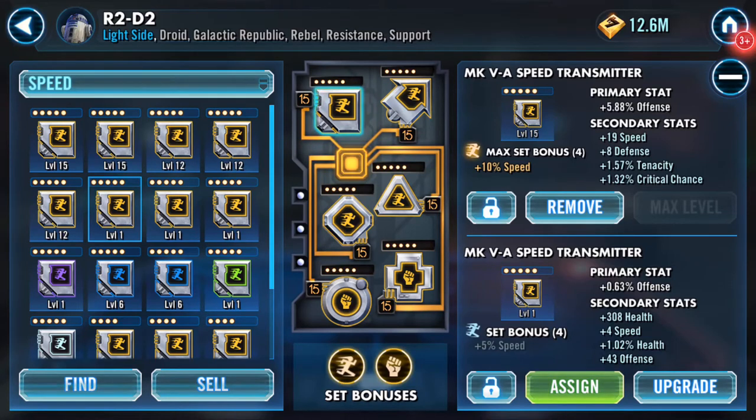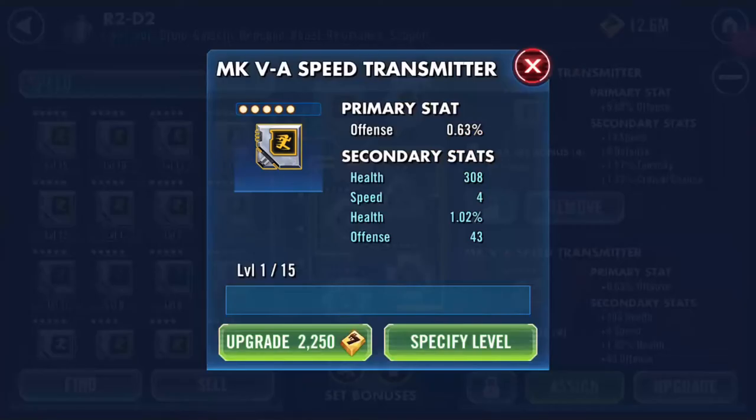Good evening. I need to upgrade a mod — I'm sorry I didn't record my mod farm earlier, but on the last go I got this one. I definitely got this one here: it's a Mark 5 speed transmitter. The transmitter's primary stat is always offense.